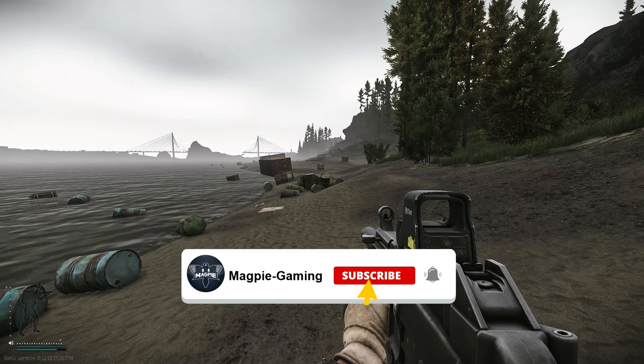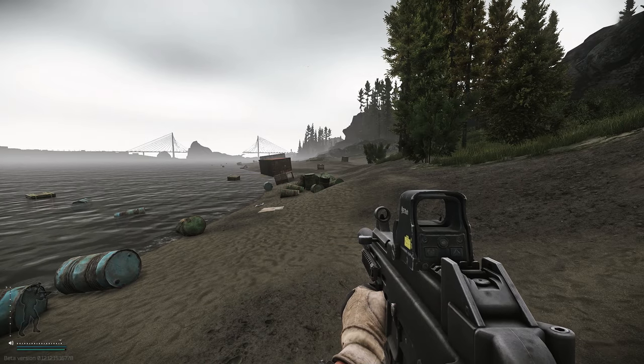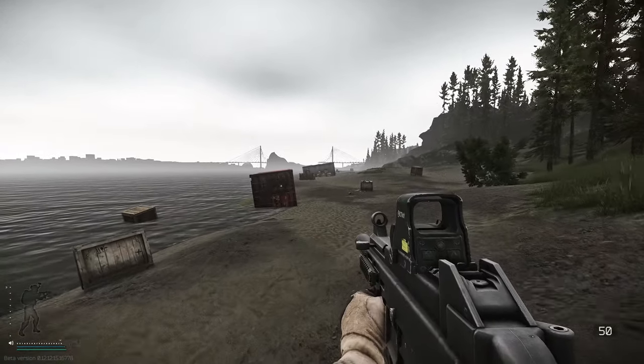Hey everyone, Magpie Gaming here bringing you another Escape from Tarkov quest video. This time we're looking at Cargo X Part 4 for Peacekeeper. For this quest you need an MS2000 marker, and you need to go to the Lighthouse map and mark some cargo that is on the beach.